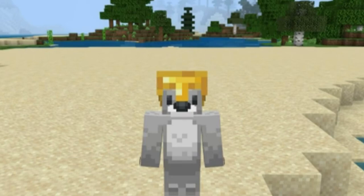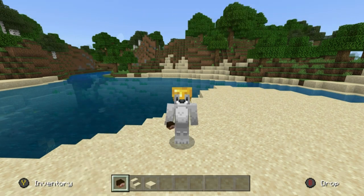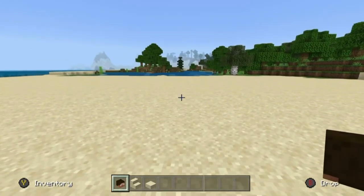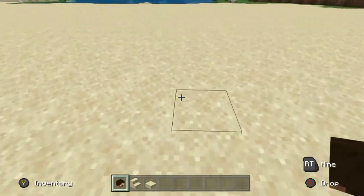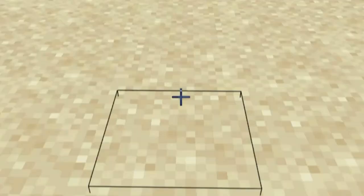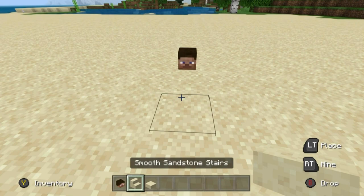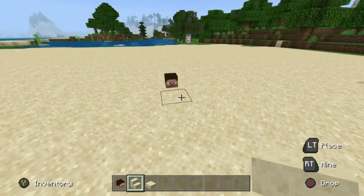We might actually do the flat world build on stream sometime soon. So the first decoration we are going to add to the beach is kind of a fun one - I like the idea of somebody buried in the sand, whether voluntarily or perhaps involuntarily, you decide. So we're going to stick a Steve head down.